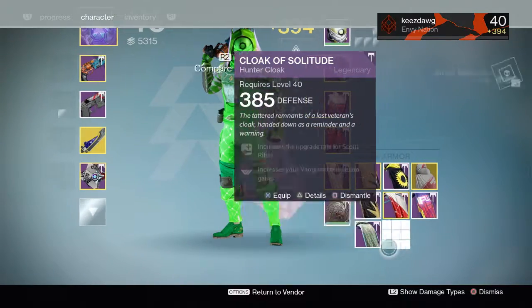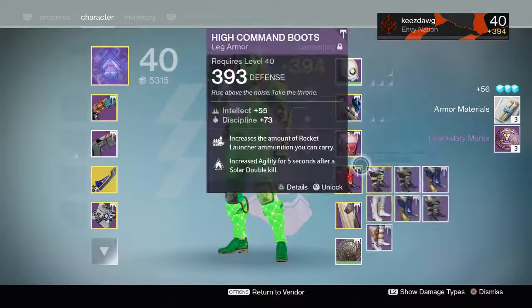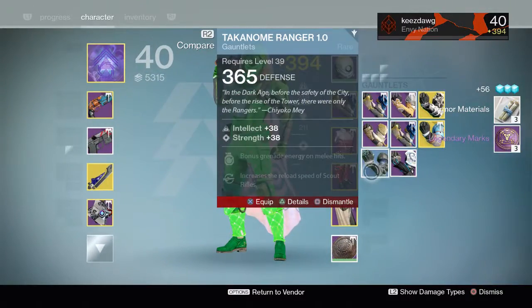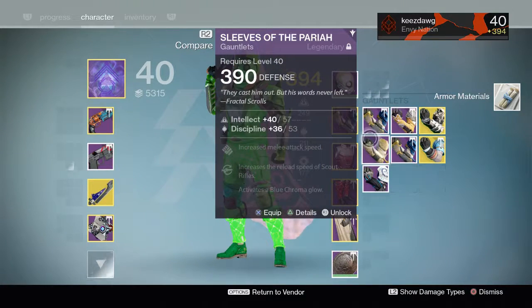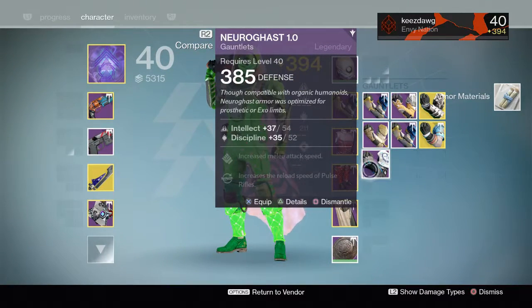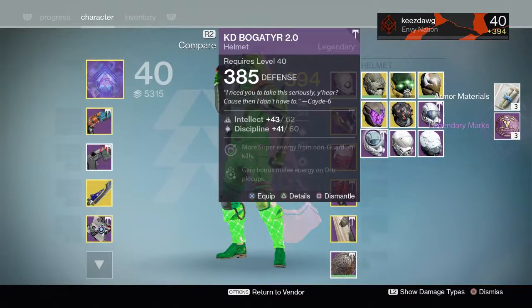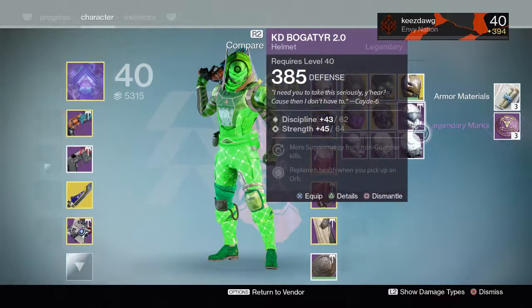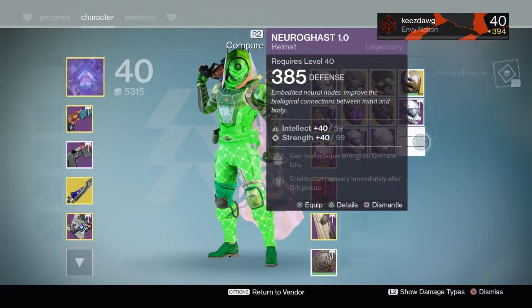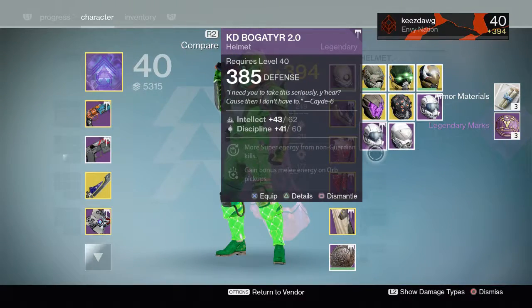I'll trash both of those. For artifacts I really just go for the year three artifacts. The Grinder's Cloak is actually a pretty good roll - 35, 34 out of a possible 35, 35 - so I'll keep that. Let's take a look at the gauntlets and see the stat roll: 54, 52 - man, not that great. I'll probably just trash those, I do have some that are a bit better. I'll get rid of those. And helmets: 62, 60 - not too bad, although that one's even better, so we'll trash the bottom two.